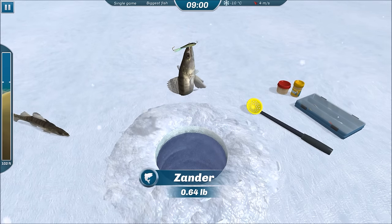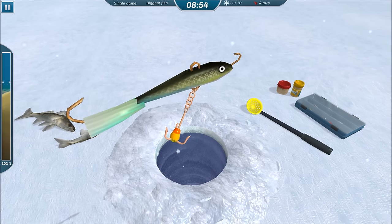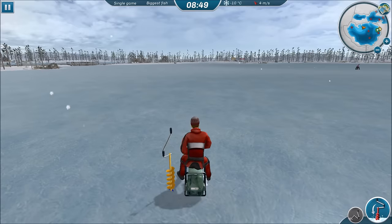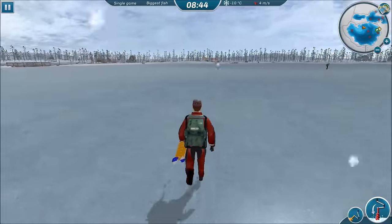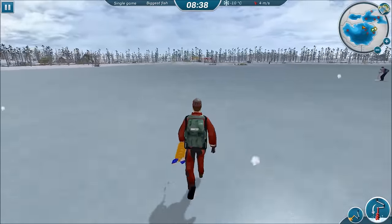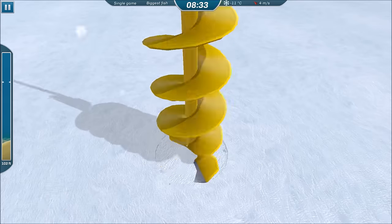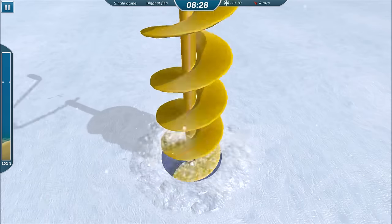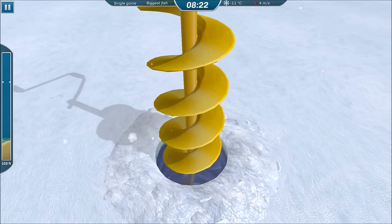Looks like we're getting zanders here. A little small, a little small — we're not going to make it here if we don't find something big. We've got to find something very, very big. Looks like that one spot I like is finally freed up. I don't like to get too close to the other players.